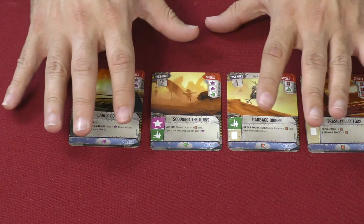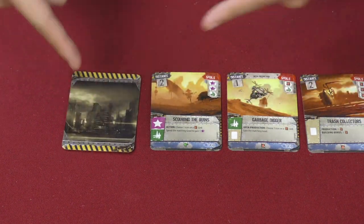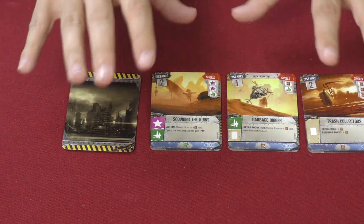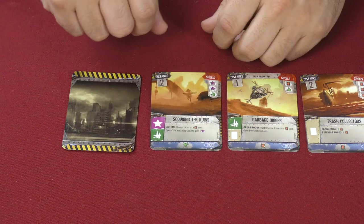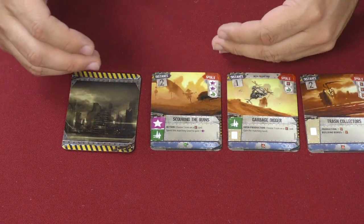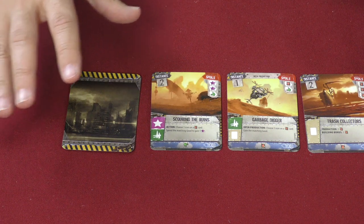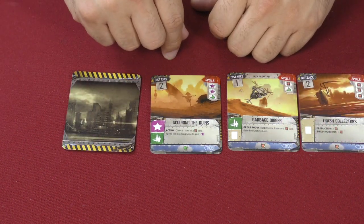It allows you to manipulate the state of your board with ruins. So that's basically how the game changes the original base set. Does that function? Is it interesting? Is it clever? Does it really change the feel of the game? Let's go back up top and talk about that.